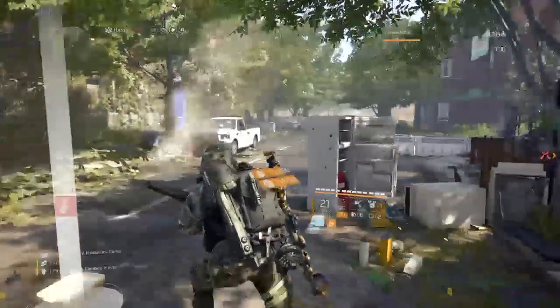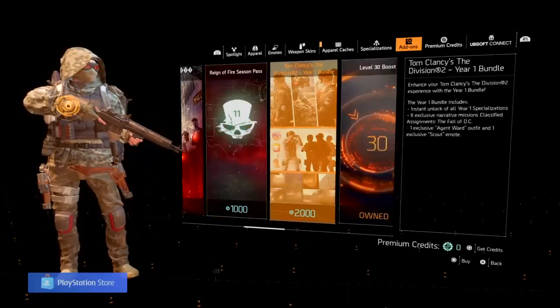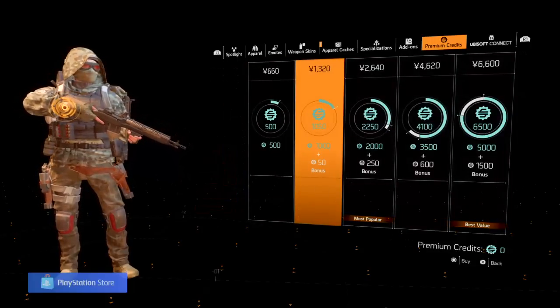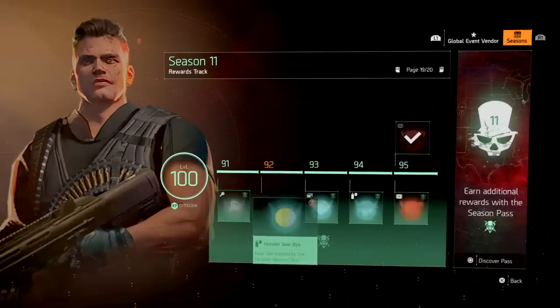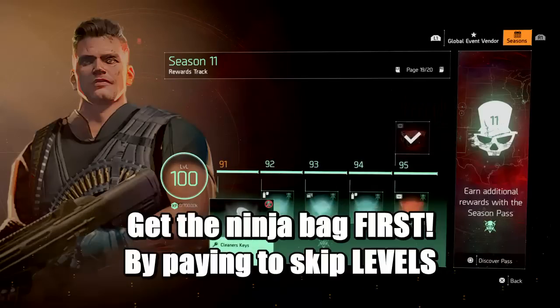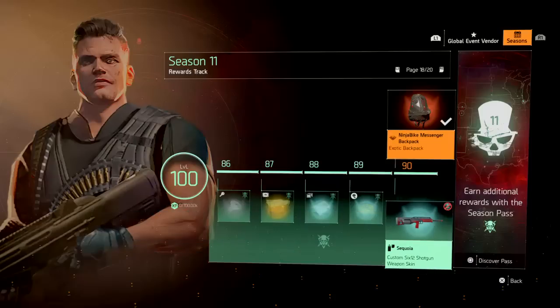The premium pass is what they charge you for — about 1,000 credits in-game, which is roughly 10 to 12 bucks. Once you buy that, it gives you access to some of the Sam Fisher items on the season reward track. Remember the season reward track? It's like 100 levels, and they put the good stuff at the end. Remember what they introduced with the ninja bike backpack? They gave people the opportunity to skip ahead by buying levels — basically 10 levels for $10. You can bet the tri-vision night-vision goggles are going to be right at the end.